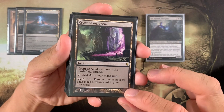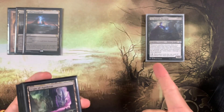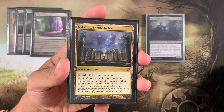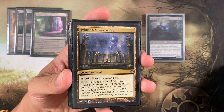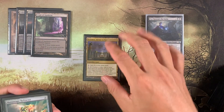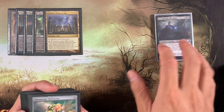You also have Crypt of Agadeem — tap and one black for each black creature card in your graveyard. Since you're milling yourself, the more you mill, the more mana you can generate. Nykthos is a devotion land: tap and add mana equal to your devotion to a chosen color. With Sir Conrad on the battlefield this adds two black mana, but with more permanents you can have four, five, six, seven, eight mana. So we have four cards that can add more than one mana, which helps with our activated ability.